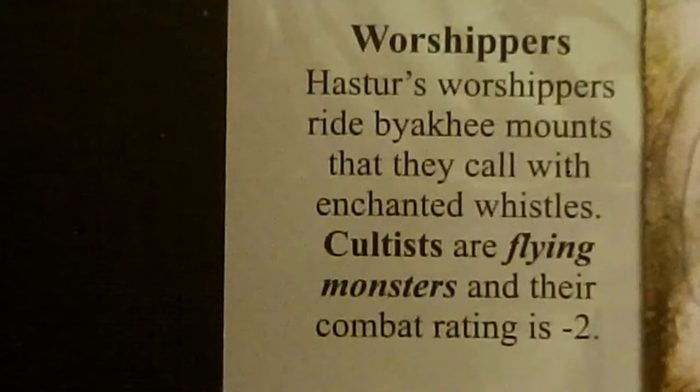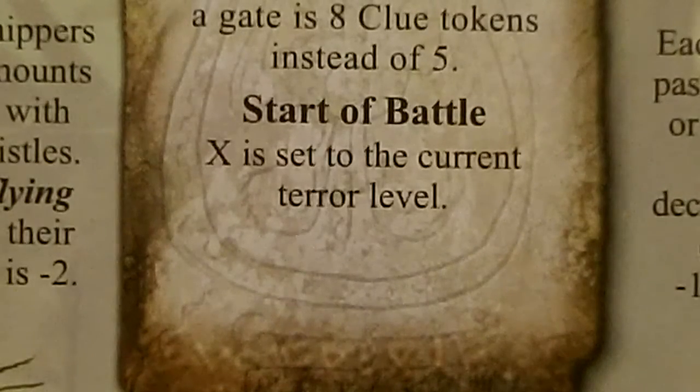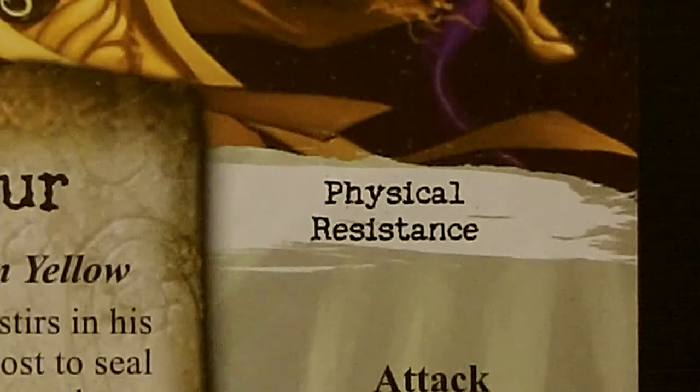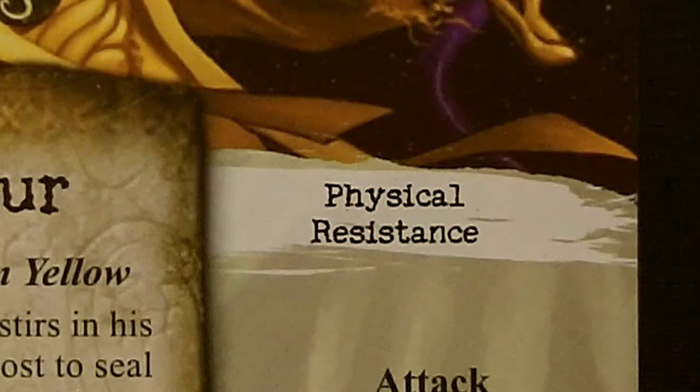His worshippers are cultists. All cultists are considered flying monsters, and their combat rating is a minus two. If he does awaken and we have to fight him, his combat modifier is minus X, where X is equal to the current terror level. He also has physical resistance, so we've got to make sure we have enough magical items or magical spells to fight him.